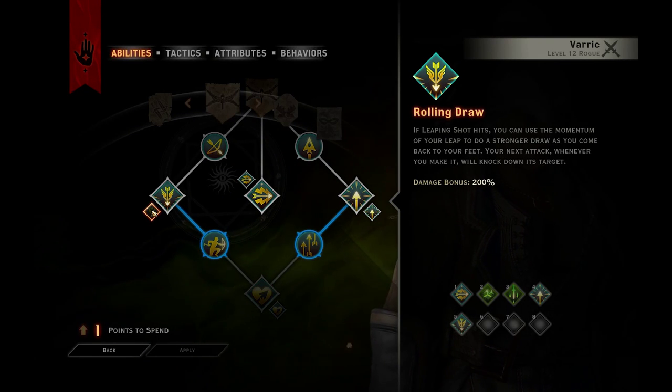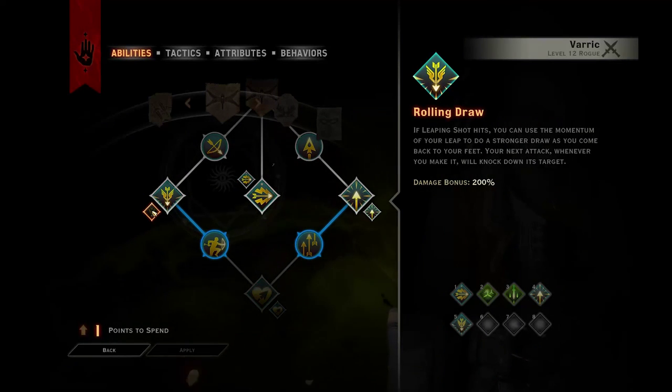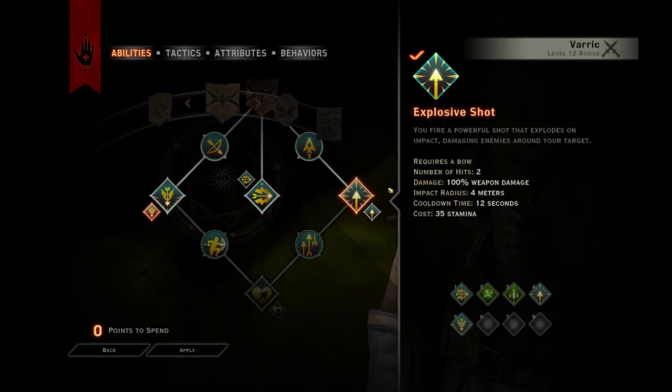If Leaping Shot hits, you can use the momentum of your leap to add a stronger draw as you come back to your feet. Your next attack, whenever you make it, will knock down its target. Damage bonus 200%. Nice.